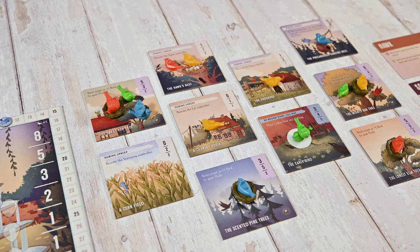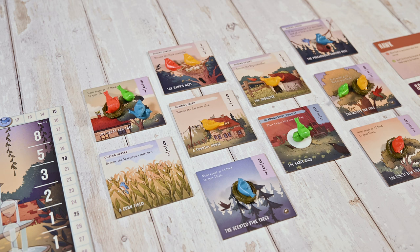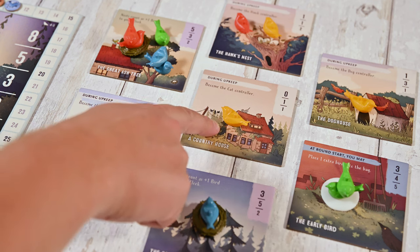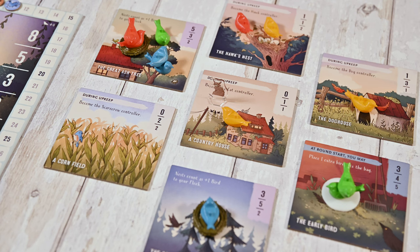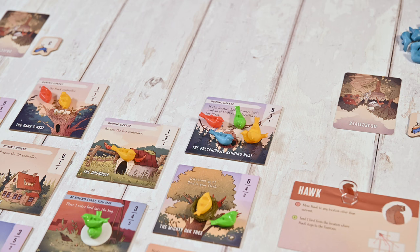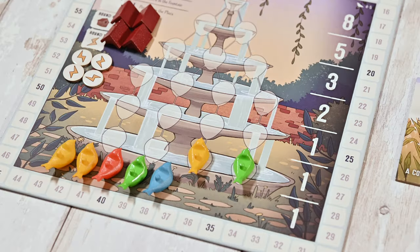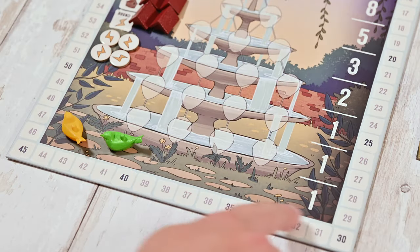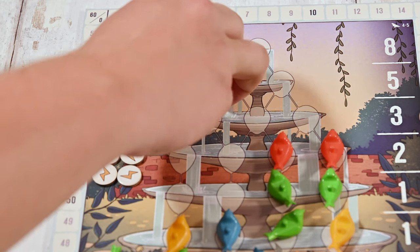Then you'll trigger any location that activates during upkeep. Some locations activate after scoring and you'll trigger them in the same order — top to bottom, left to right. Generally two things can happen when a location is triggered: a player gains control of a creature, or birds are moved to the fountain or plaza. When gaining control of a creature you'll take the matching creature card and place the creature in the play area — the first time it's placed it goes on its home tile. When control shifts you simply pass the creature card. In ties nothing happens and the creature is set aside. When a bird is placed on the fountain it must be supported, meaning perch spots beneath that are connected must be filled first. The plaza is simply below the fountain and there is no limit to the number of birds in the plaza. You'll now advance the round marker. In rounds four or five each player will receive either a birdhouse or lightning token.